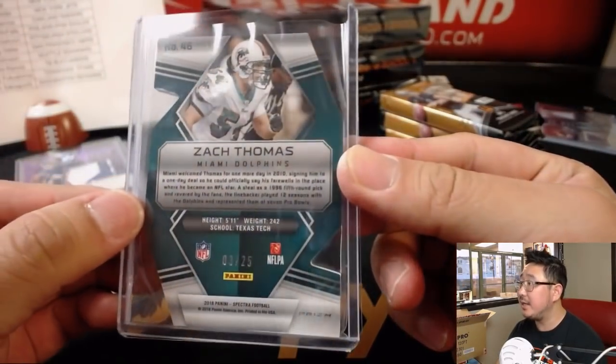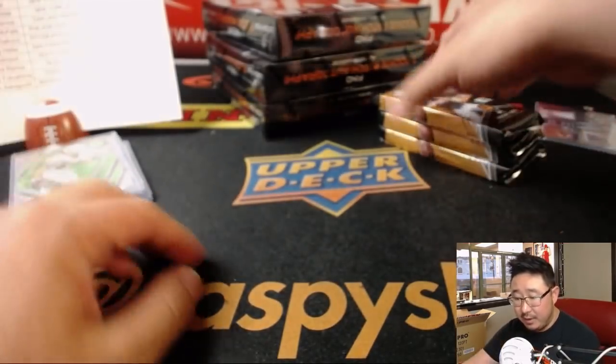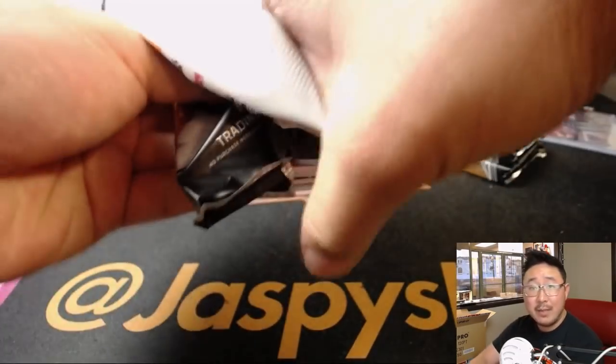There's the die cut — neon green die cut, Zach Thomas at 25. That'll be for Ed Ram and the Miami Dolphins.